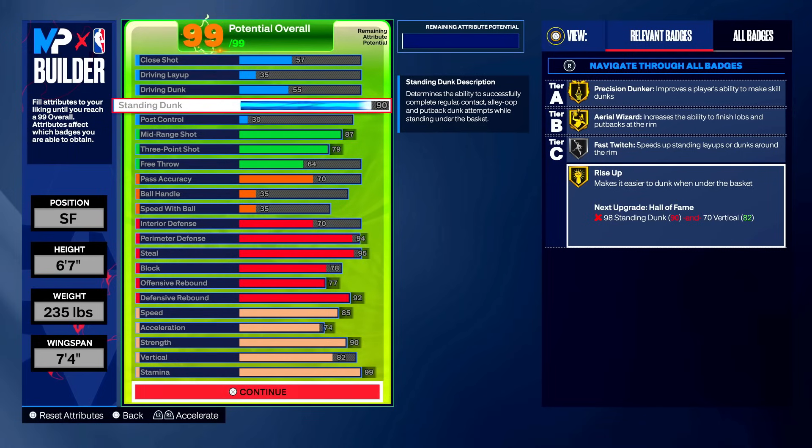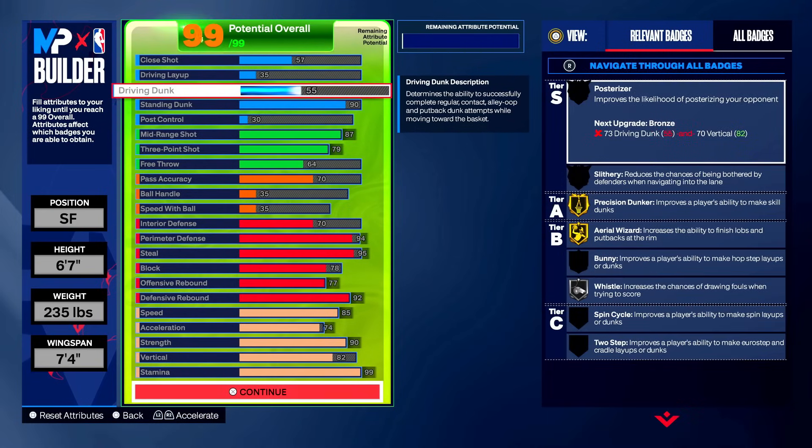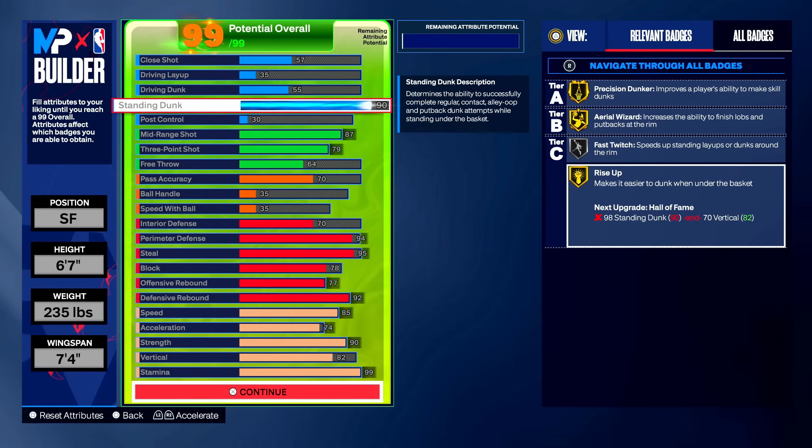You get badges like precision dunker, aerial wizard, fast twitch, and rise up. With those badges and 90 standing dunk, you're not going to miss a standing dunk. The 55 driving dunk gets you the Clay Thompson dunk package so you can get driving animations sometimes, but it's not that important with such a high standing dunk rating. Trust me on the standing dunk meta — I hope next year we go back to driving dunk and contact dunks, but standing dunk is just more cost-effective attribute-wise.